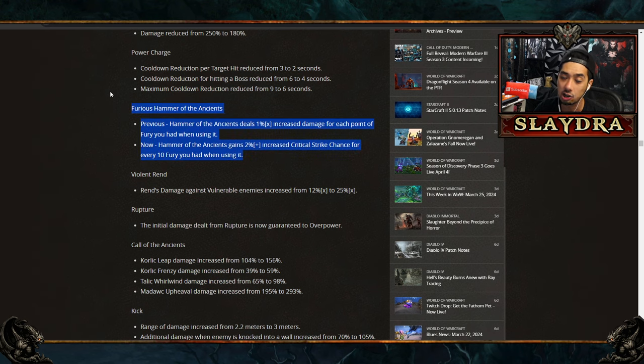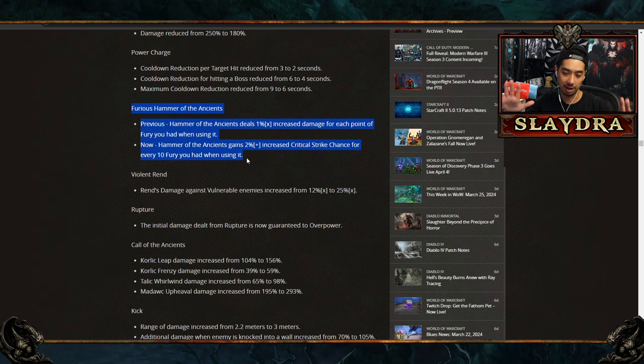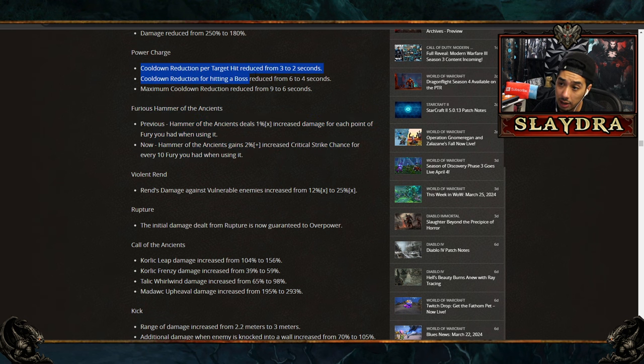Fellow Diablo partner Rob calculated the multiplier loss for HotA Barbarian. The old damage multiplier was around 400%, the new one is 44% — so Barb straight up lost 90% of their damage. That said, Barb isn't worthless. There are buffs for other builds, and even with nerfs the build does so much raw damage it might still function. Charge also got obliterated. Will you still one-shot bosses? Probably, with the right gear adjustments. We've seen before that even after big nerfs, people find new ways to push damage.